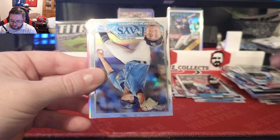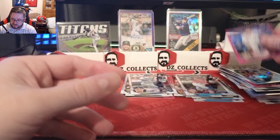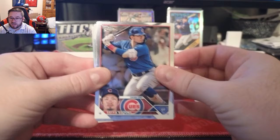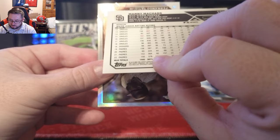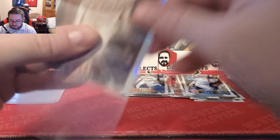We've got Bo Naylor rookie, Robbie Ray, Shane McLanahan, Luis Castillo retro, and a pink of DJ LeMahieu from my Yankees — I was hoping for Volpe but it is LeMahieu. On to the next pack: Seiya Suzuki, Zach Wheeler, a Nick Pratto rookie card, and a Manny Machado refractor right there.